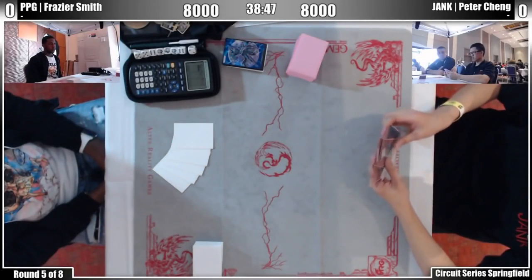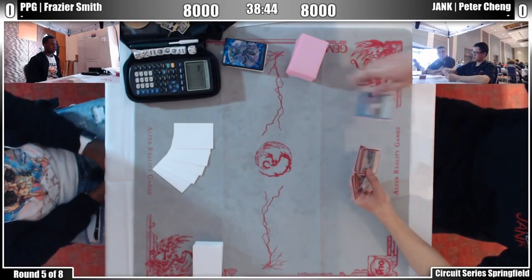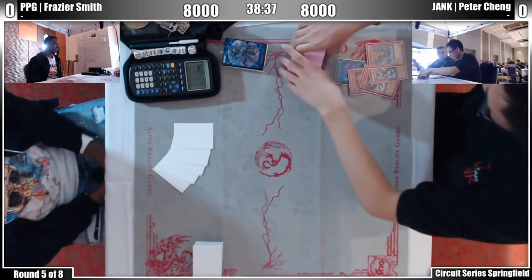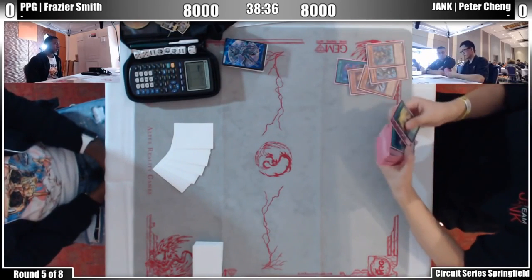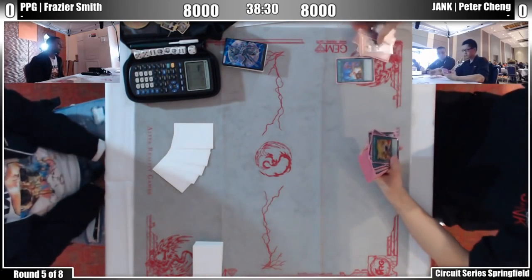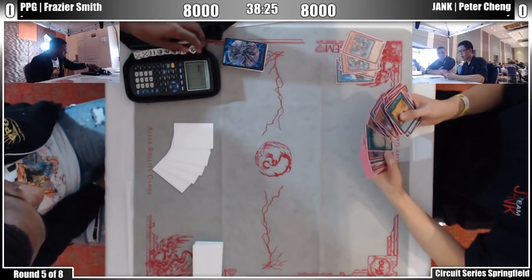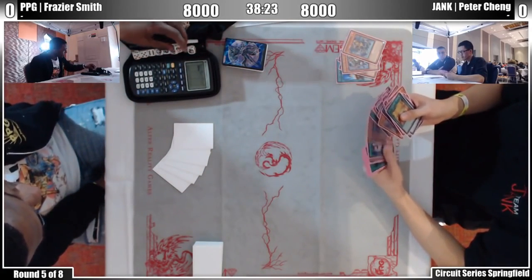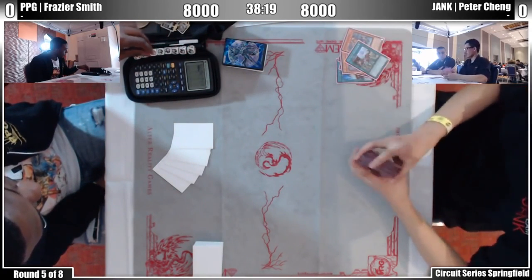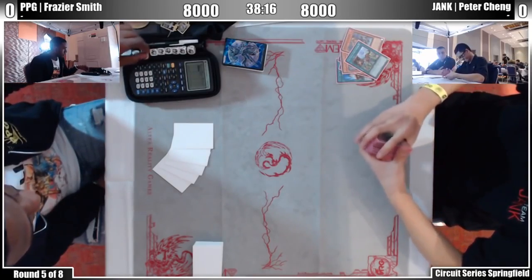Here's an example from an ARG stream: the player uses Left Arm Offering and passes off the banish effect as a discard. He chains Maxx C and then places everything in the graveyard, changing an entire word in the card text to fit his needs. Again, just read every card and use your logic — if your opponent is discarding three Infernoids to the graveyard with a spell card to search it, that card is probably banned, or it's a misinterpretation at best, or totally malicious cheating at worst.